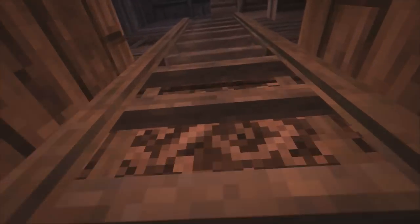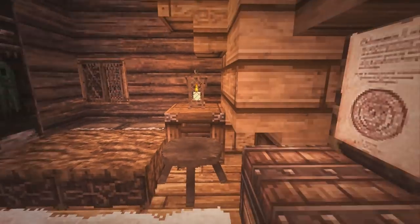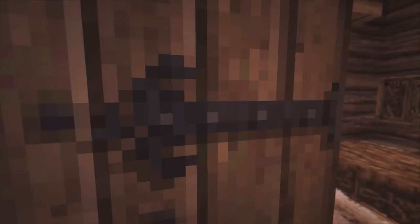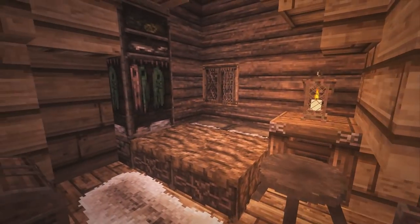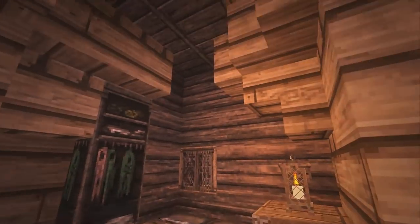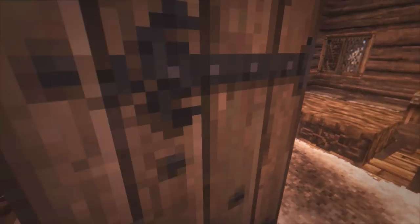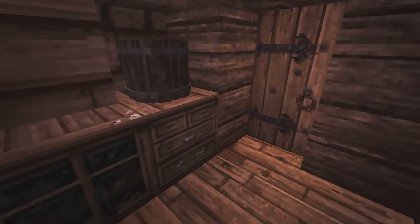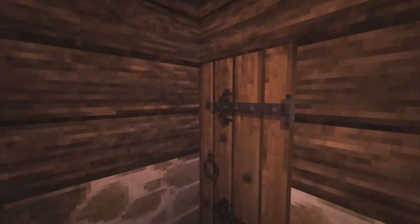Very simple design down here, but once you go up we have a small bed and then a double bed up here. Since this is a diagonal build it's kind of hard to do the interiors properly, but I think it turned out pretty cool. This is the main bedroom, and then we have a bed here for the child — it looks like they only have one in here.